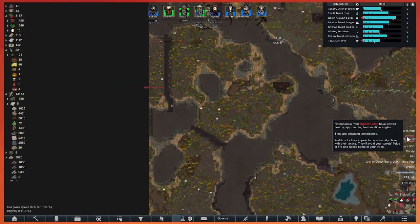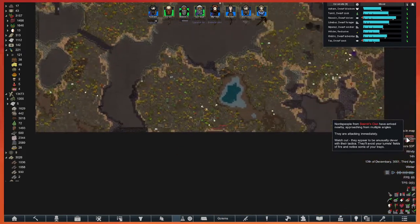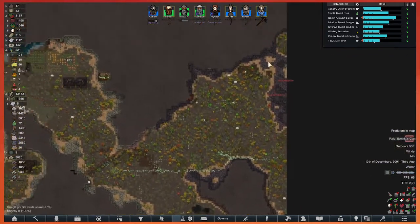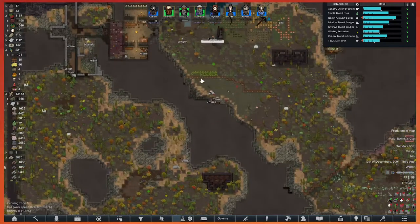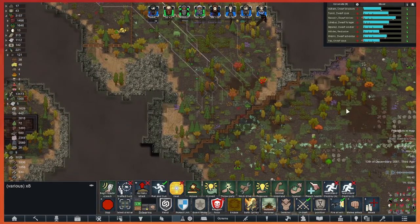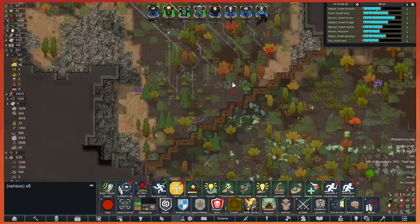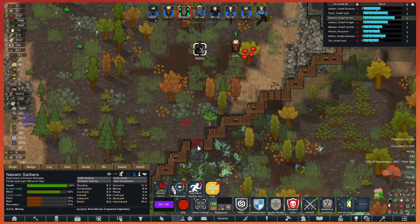Another one already? Nords from the Banked Clan have arrived nearby, approaching from multiple angles — unusually clever tactics. They're not sappers though, I think. Everyone — back to it. No rest for the wicked. These raids are definitely going to slow our progress down, I think.